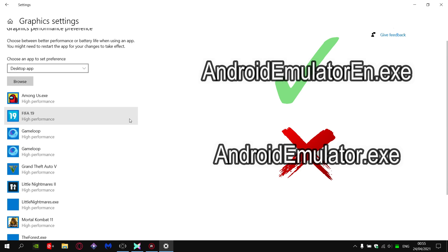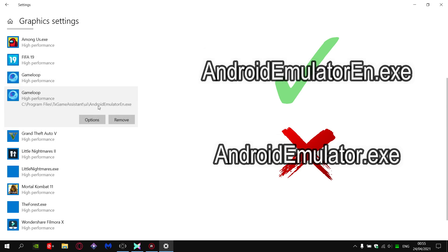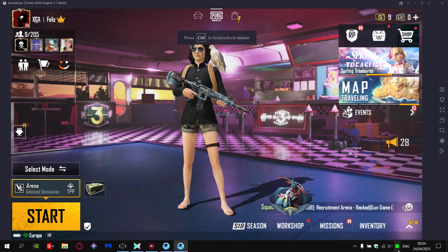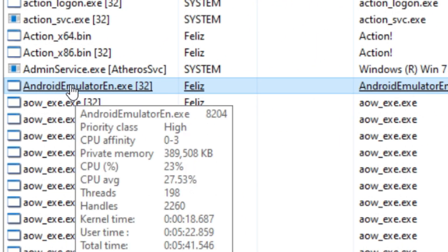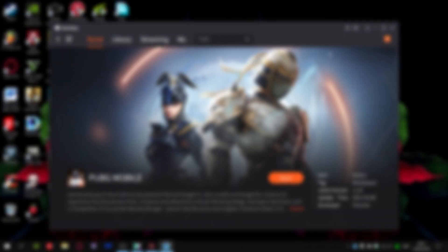So now, you won't be choosing Android Emulator — instead you want to choose Android Emulator EN. This is the application that will be running PUBG whenever it is launched. To prove my point, you can see I've loaded PUBG, and in the processes you'll see Android Emulator EN. So make sure you're choosing the right file, or else you won't see any effect when applying the settings.